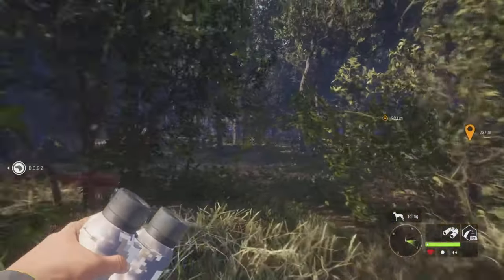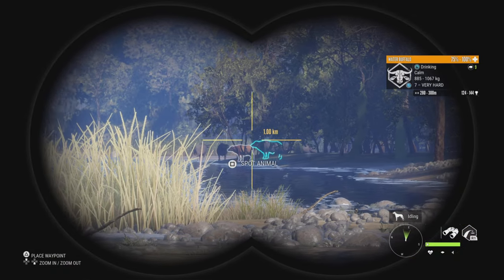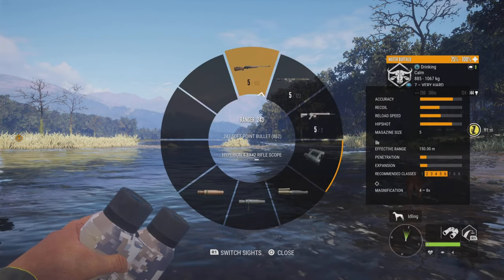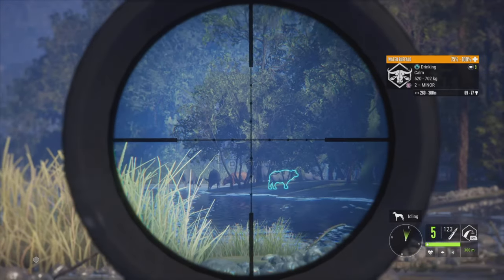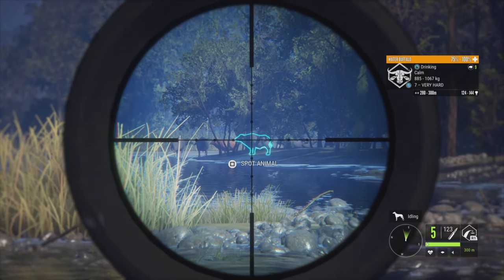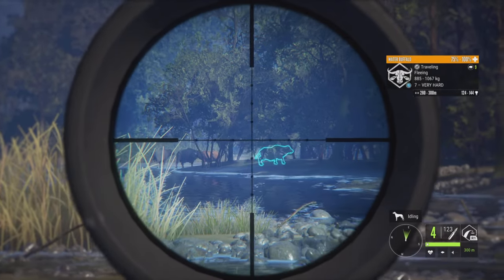Without further ado, I'll catch you guys at the river. Alright my friends, we are here at the river finally — it took me quite a while just to find some animals. We do have a level 7 water buffalo in front of me, so I think I am going to pull out my 300, get ready, aim through the sights, put my finger on the trigger, and take the shot.